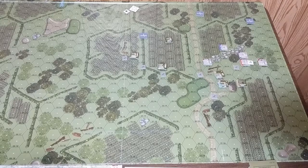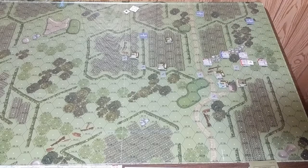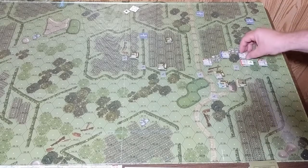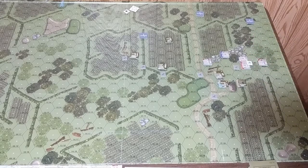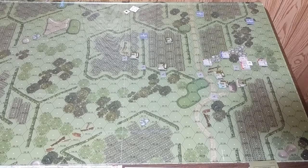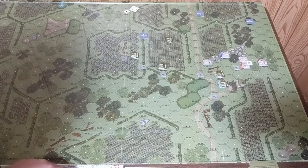Blue team impulse two: the first character sneaks in the five direction and moves down. The second character also sneaks in the five direction. We now have two enemy characters in the grenade target hex, which could do some damage. That ends blue team and impulse two — moving right into impulse three.